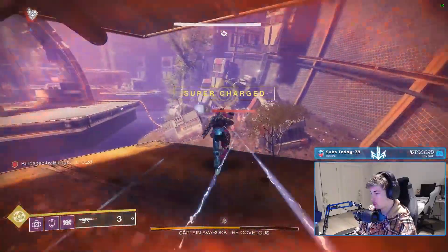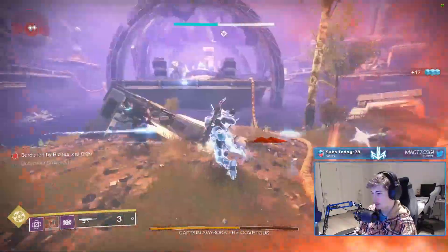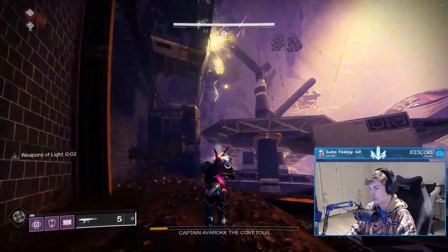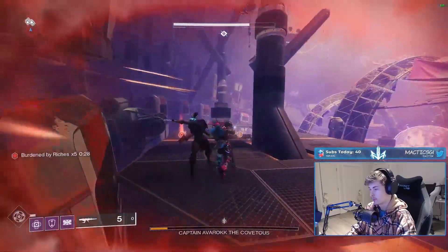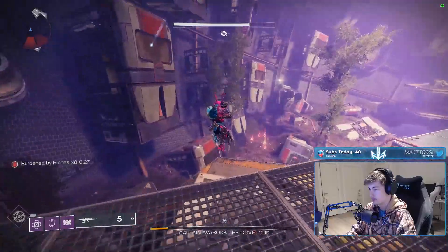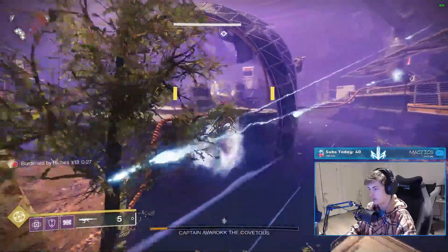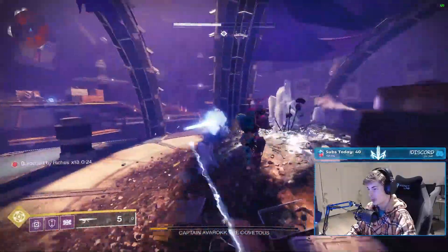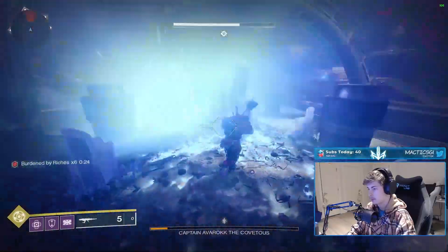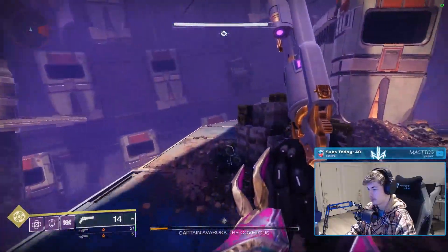Be incredibly careful of the water — even touching it a little bit will kill you. You can also melee enemies while holding your cannon to proc your overshield and health regen from kills. Once you enter the DPS phase, move around the boss to the back of the map, pop your bubble, and strafe in and out while opening with a fusion rifle burst to fully proc Particle Deconstruction, then unload all of your heavy and special into him. Try to hang onto the vandal cannon for as long as you can moving into DPS phase, as dropping it early can spawn a new vandal as you enter DPS — the last thing you need is a Solar Cannon Vandal messing with you while you're trying to kill the boss.